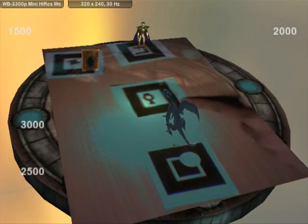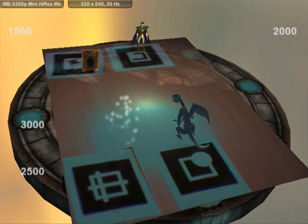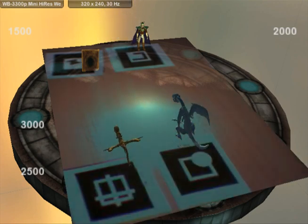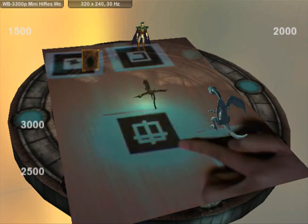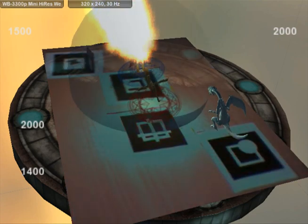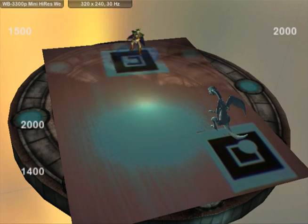Alright, back to player two — I'm going to summon another monster. This time, the Curse of Dragon. Another crowd favorite. After it's summoned, I'm going to use the Curse of Dragon to attack the Celtic Guardian. However, upon attack, the trap card Mirror Force gets activated and the attack bounces back and kills my own monster.